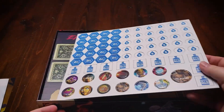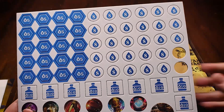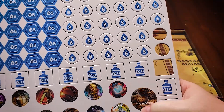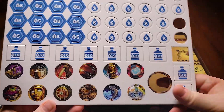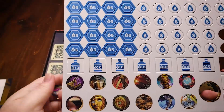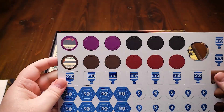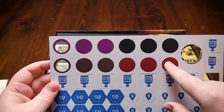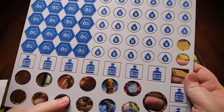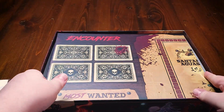Here is our punch board for the game. We have tokens that represent water, which is essentially money in this game, in different denominations. We have a first player token, and then some tokens for the artifacts in the game. They all have a set of colors — these are the four different sets of artifacts in the game, three of each color. This all punches out really well, so that's nice cardboard.